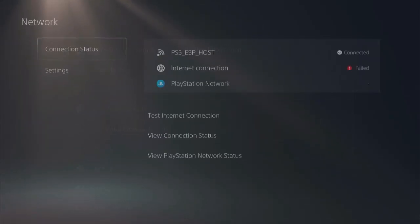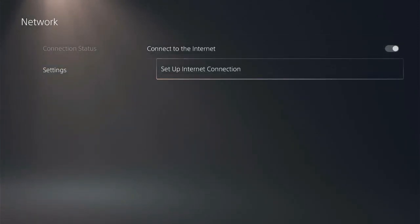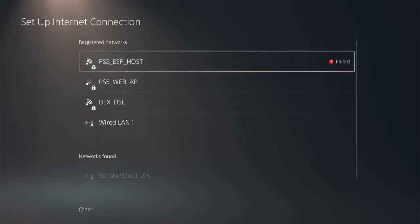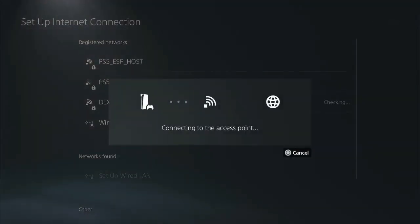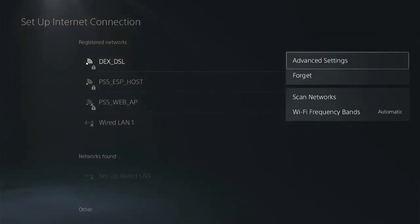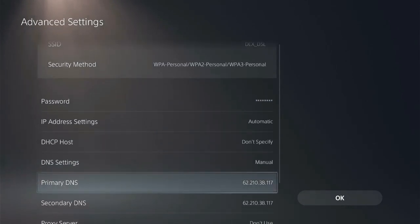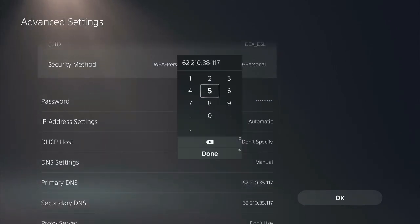Go to Settings, Network, Settings, enable Connect to the Internet, set up Internet Connection, connect to your Wi-Fi router, hit on Options, Advanced Settings, DNS Settings, switch it to manual and from Primary DNS, set this IP address 62.210.38.117, hit on Done and OK and let it connect.